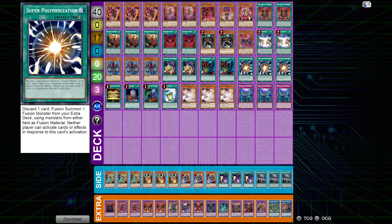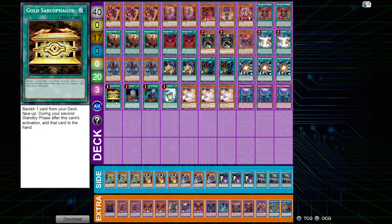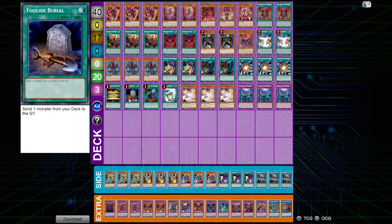Then we have Dramaturge, our big boss main deck monster with 3,000 attack and a negate — a monster negate on field when an extra deck type monster hits the field, whether from the extra deck or coming back from the graveyard. I'm looking at you, DPE. Also, this card will summon itself out if it was banished or sent to the grave as fusion material. It just makes this such a good monster card.